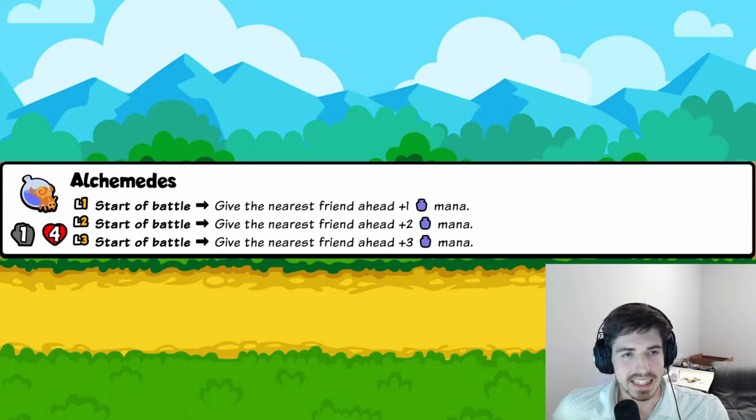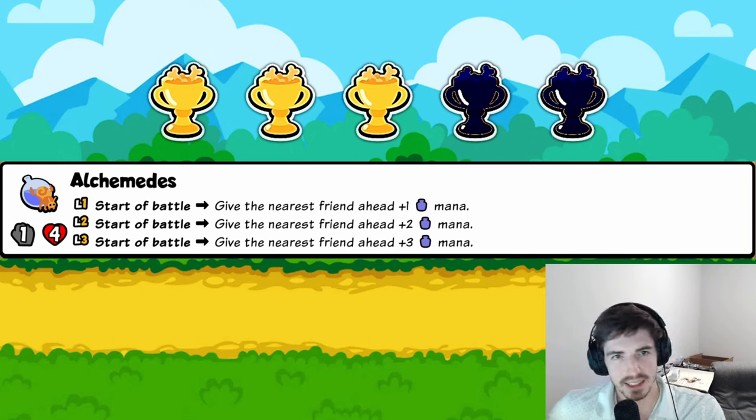Alchimedes: give the friend ahead mana. For those who don't know, mana is held on the pet itself — unlike trumpets, which is collective for your whole team — and when the pet faints, leftover mana deals random damage to an opposing pet. At the start of battle you're giving a friend ahead mana, effectively dealing one damage to a random enemy when it faints. Not great on its own, but it pairs well. Three trophies.